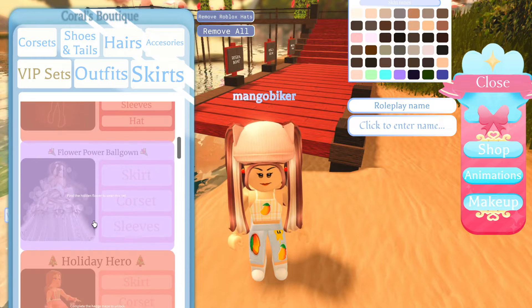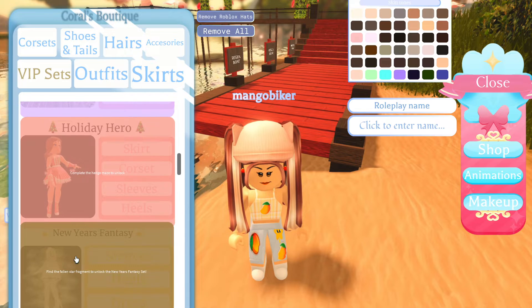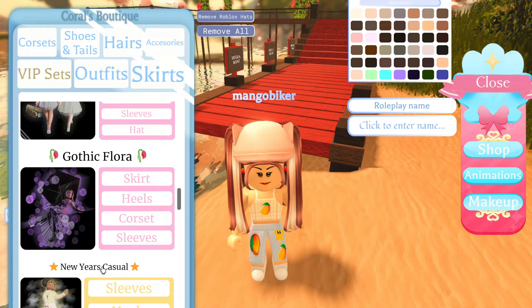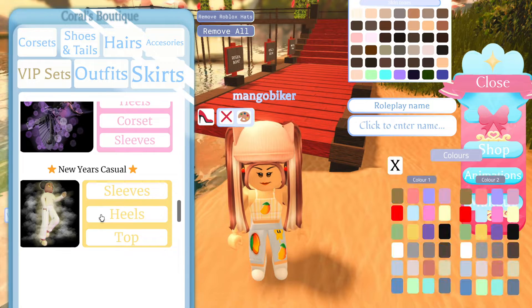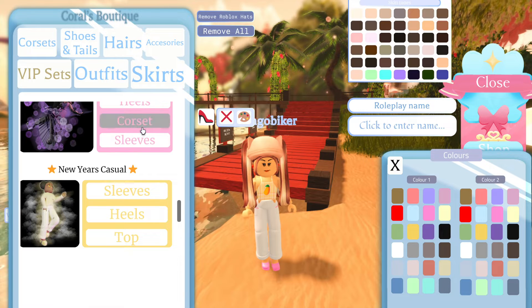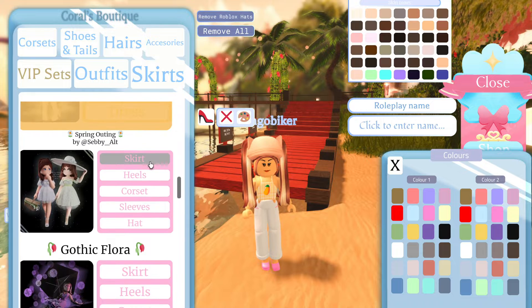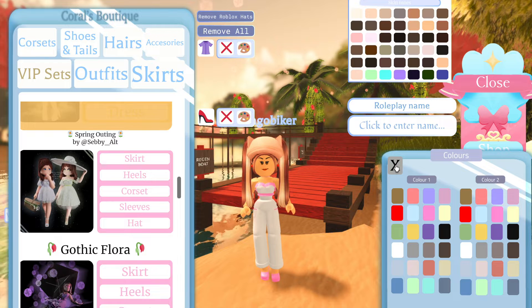The Valentine's quest looks so pretty — I'm probably going to make a video of me doing that. The holiday hero is the Headsmaid, so I might do that in a future video and leave a link in the description. I honestly really love the heels for this New Year's casual. Look at that — I didn't have to pay anything, I didn't have to farm, I didn't have to work. Color two must be the shoes. I kind of like blue jeans and then pink shoes — those are really cute. I might try the spring outing corset. Oh, that's cute! And then we can color it to kind of match. This outfit is so cute.